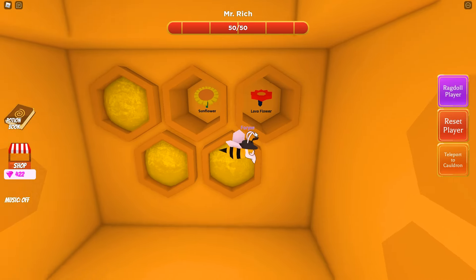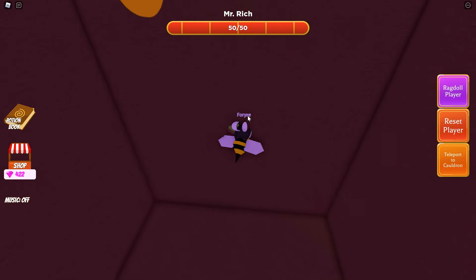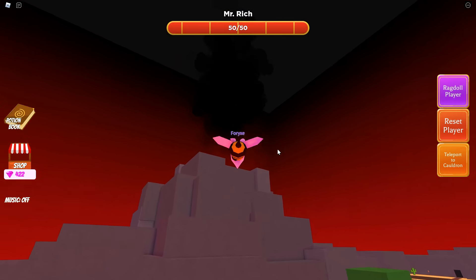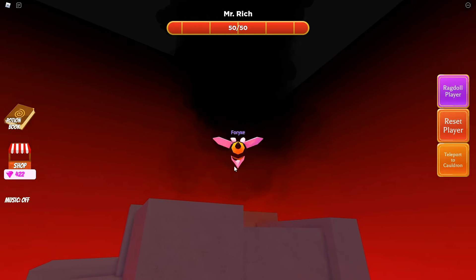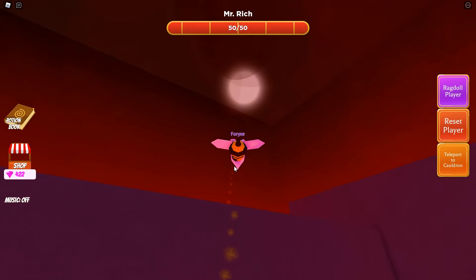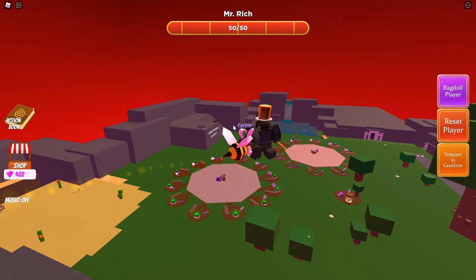All we're missing now is the lava flower and sunflower. If I remember from a previous update where we had to find the lava flower, I believe it was located inside the volcano. Let's make our way to the very top of the volcano and see if that's exactly where it is — and sure enough, that is exactly where it is! Right on the very top, just grab your pollen and head back.